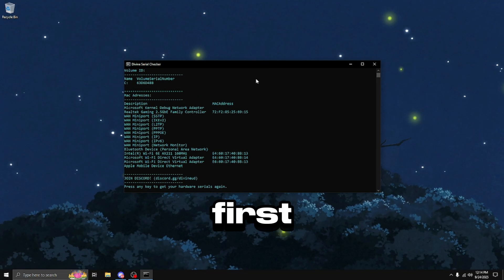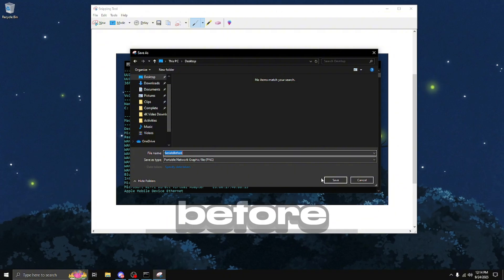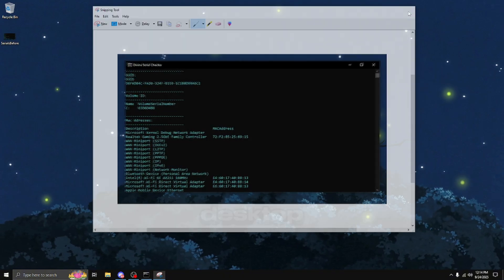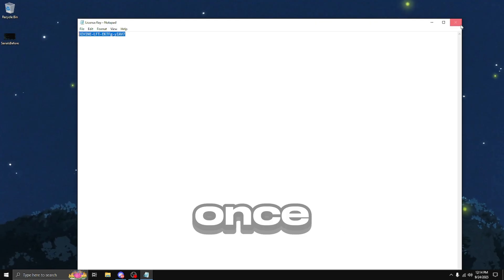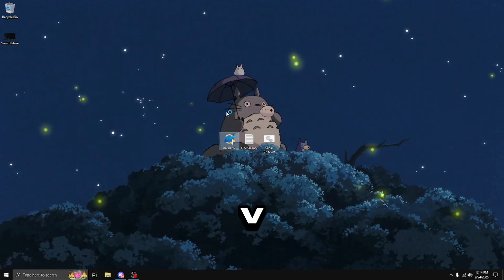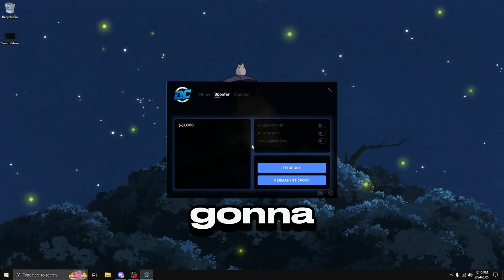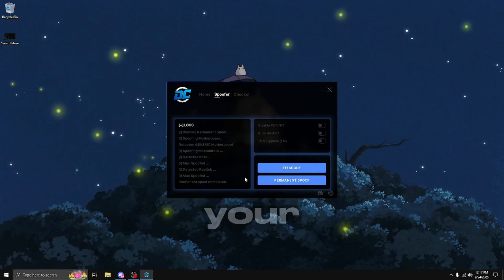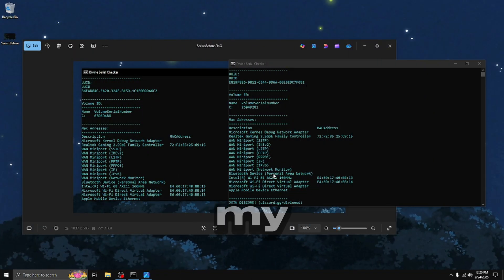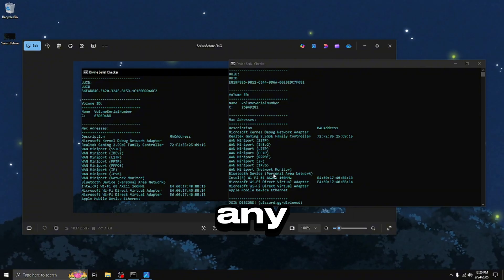So I just went ahead and bought the spoofer, so I'm going to be opening up the serial checker first and taking a screenshot of all my current serials. I'm going to name them something like 'serials before' and then press save, and it's going to save on my desktop. Now I'm going to open up the license key text file, highlight my key, copy it, and once I have that copied, I'm going to open up the Divine V2 and run it as admin. After launching up Divine, you can choose which spoofing option you're going to need to use, and then just select it. Once it's done spoofing, you can compare your serials to your old ones. As you guys can now see on my side-by-side comparison, all of my serials have changed, proving that Divine has 100% worked in getting us unbanned from any of our favorite games.